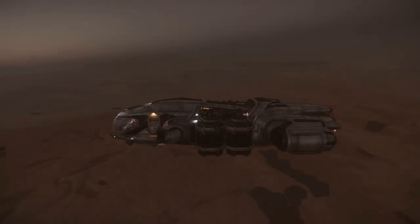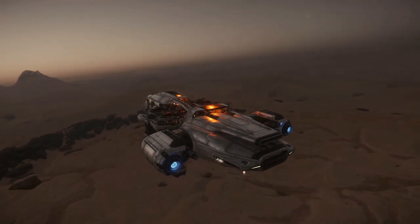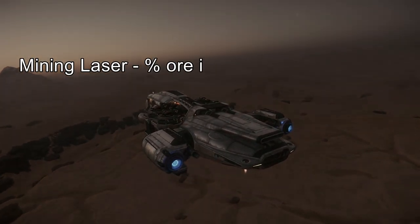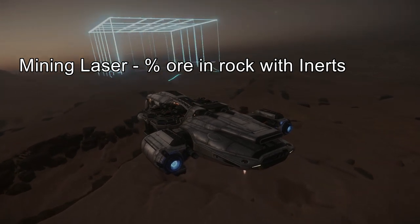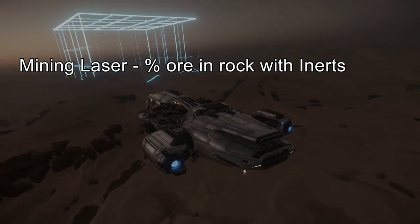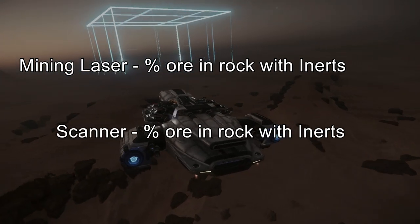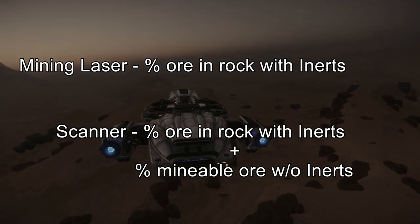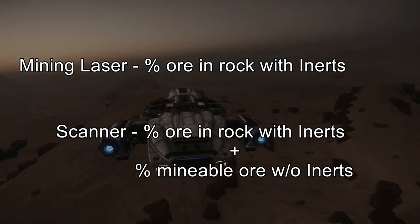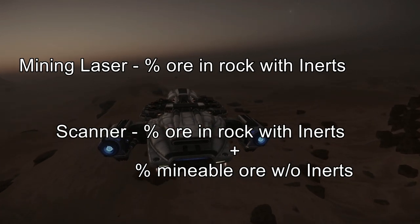You would also never wind up with a completely broken-down rock showing 100% purity but less than 100% ore — that is not logical. The ore percentage we're used to seeing with the mining laser tells us the amount of ore in the rock along with the inerts, taking inerts into account. That second purity value was ignoring the inerts.